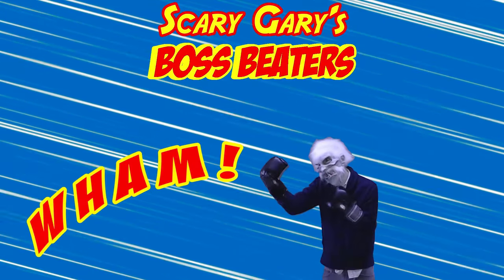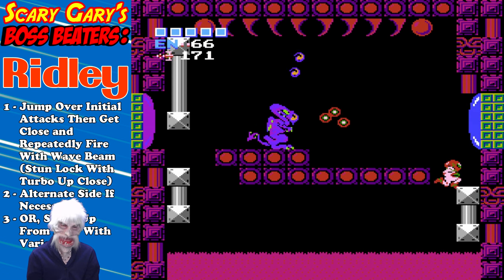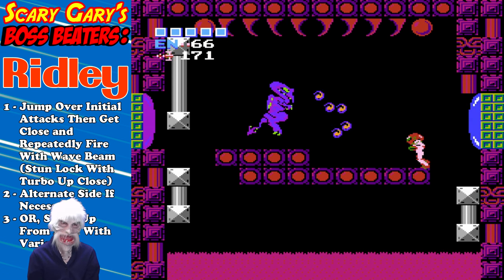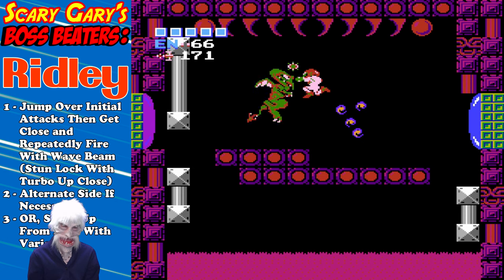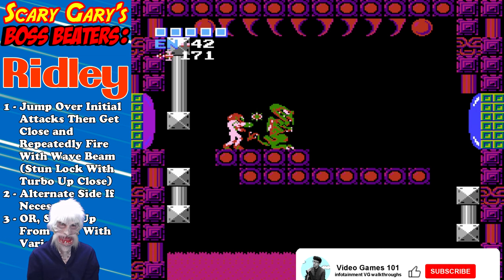It's Scary Gary's boss beaters. For Ridley, jump over the initial attacks he lobs at you and then get close and repeatedly fire that wave beam. You can stun lock him if you get close. You can also get behind him if you'd rather get shots in on that side, so he's not firing at you right away until he adjusts.